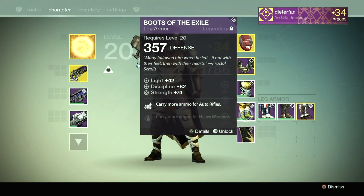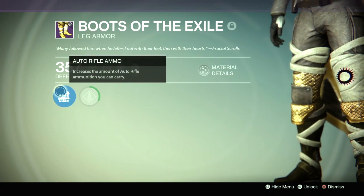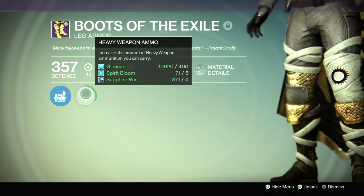First off we have the Boots of Exile. They have two abilities: one is to carry more ammo for auto rifles, and the other is to carry more ammo for heavy weapons.